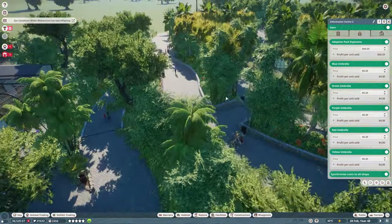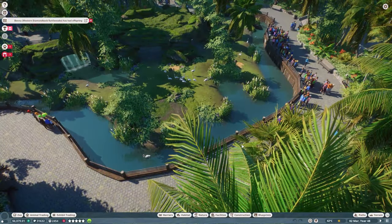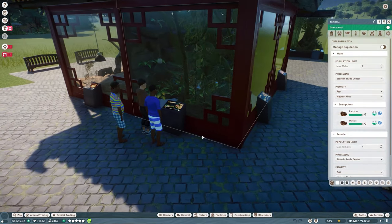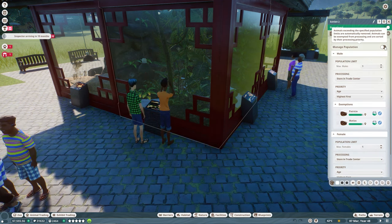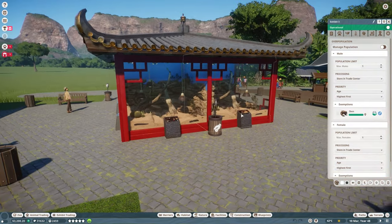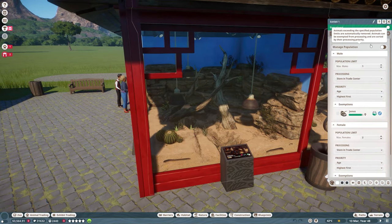We now only have 6,000 so we definitely need to work on some other things to earn more money. We have some exhibits right over here and now we have the exhibit management. Let's put this on one to hopefully earn a little bit more easy money. We don't have money to add more exhibits — I was thinking maybe we should add a few more but we just don't have the money.